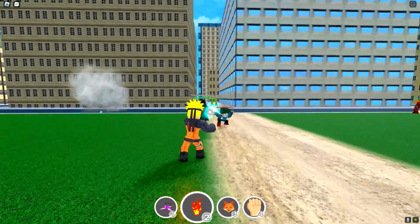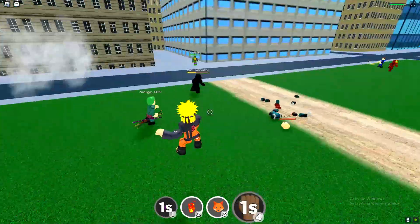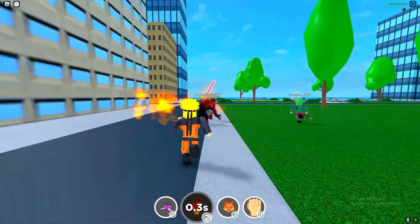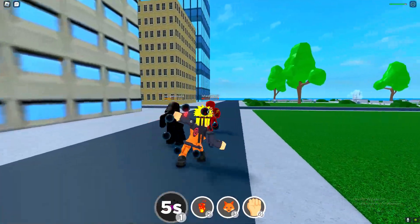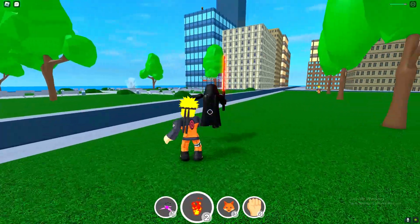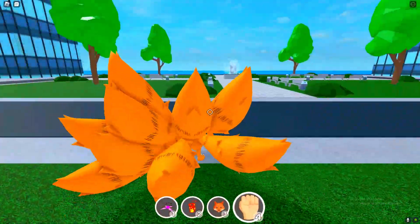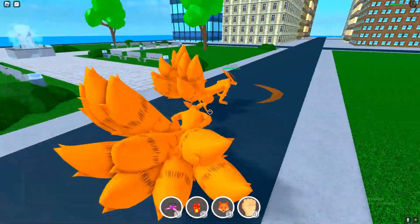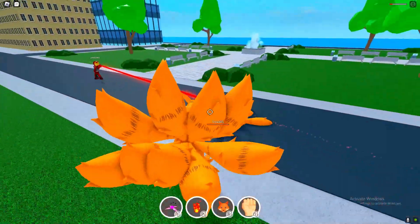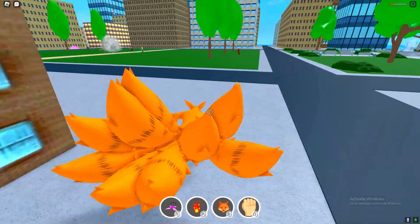Huge tip: if you don't know what third-partying is — if someone is on low health you basically kill them like this. If someone's on low health you steal the kill, just like that. I'll steal this guy's kill and now I'm gonna kill this guy. Naruto versus Naruto fight — let's see who wins. I killed him. This is actually one of the best characters — make sure you guys buy this character, I'm getting a lot of kills really fast.